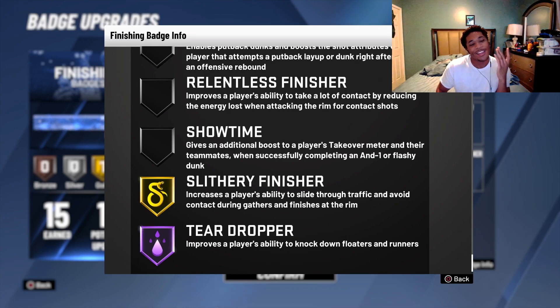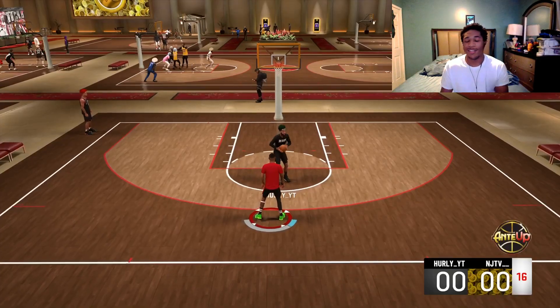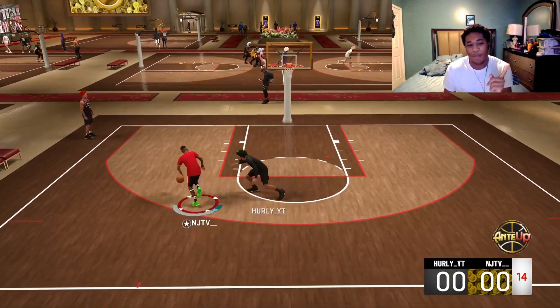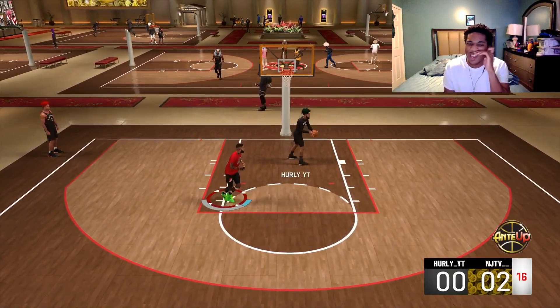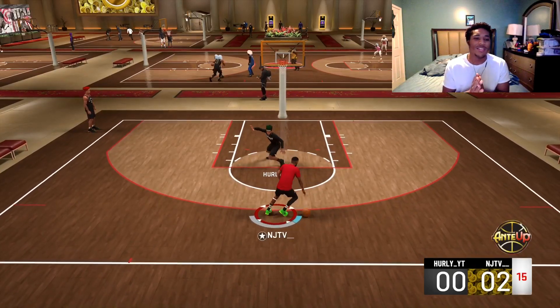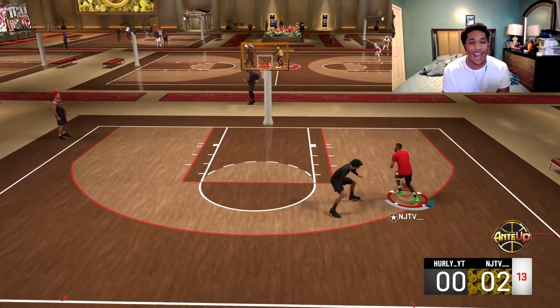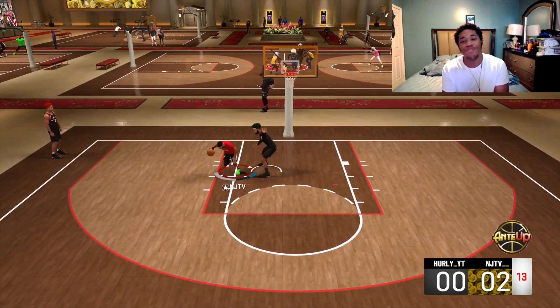I put that badge on Hall of Fame, went to the park — the stage actually — hopped on the 1v1 court and tested it out. I was getting the hang of it, getting the flow of everything. I wanted to see how it worked, when does it activate. It looks like it activates normally, but you're gonna have to time your layups more precisely to really make that badge work.